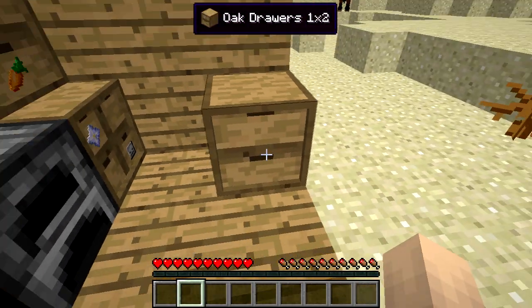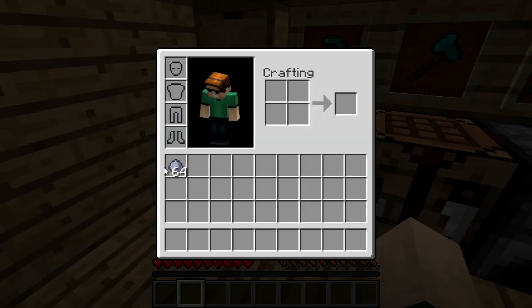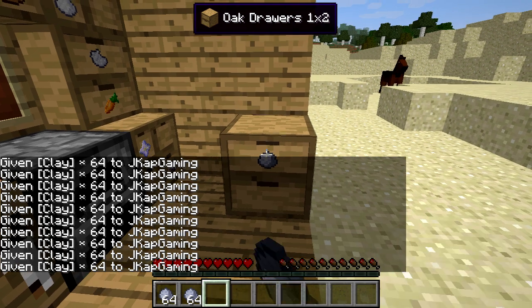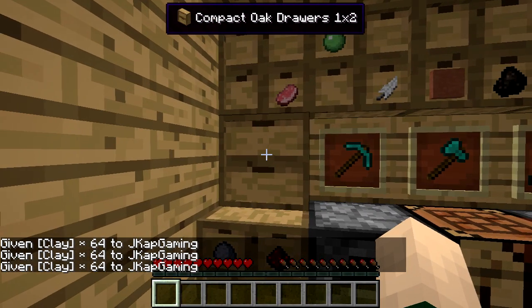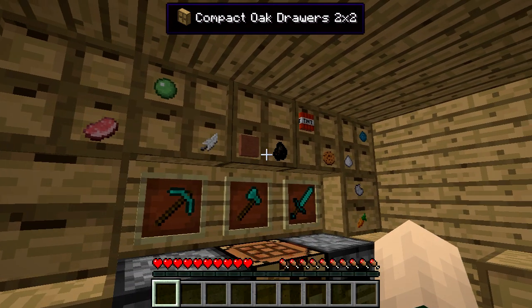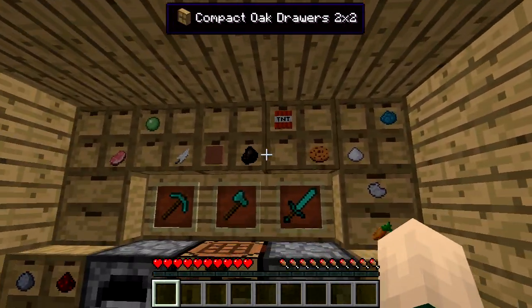This one by two oak drawer actually holds eight stacks per drawer and there are two drawers, which is kind of cool. So if we grab some clay, you can see that we can place a lot of clay in there - boom boom - and that's eight stacks at full potential. The compact oak drawer one by two holds four stacks per drawer, similar to the two by two oak drawer. And the two by two compact drawer holds two stacks per drawer - you can see I've got different amounts in each drawer.